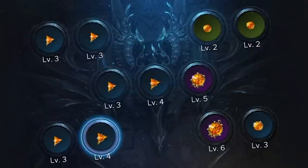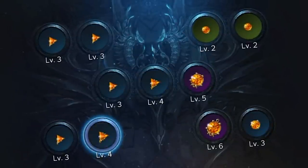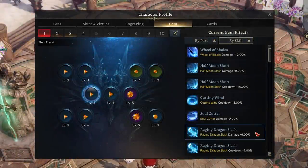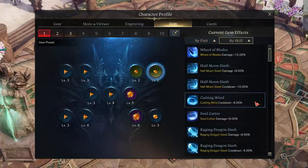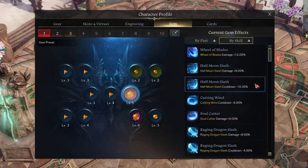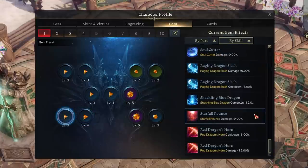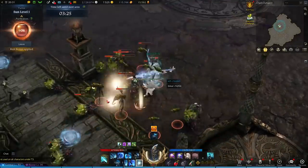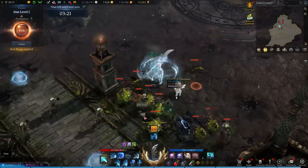Last up, we need to talk about gems and which ones you should prioritize, since you can only have 11 slots to work with. For cooldown gems, keep an eye out for Half Moon Slash, Raging Dragon Slash, Red Dragon's Horn, Shackling Blue Dragon, and Cutting Wind. For attack gems, focus on Half Moon Slash, Raging Dragon Slash, Wheel of Blades, Starfall Pounce, Red Dragon's Horn, and Soul Cutter. With these gems in place, this should give you the most optimal uptime on your skills as well as make them hit their absolute hardest.